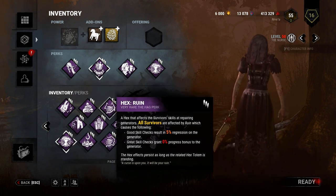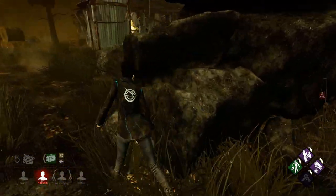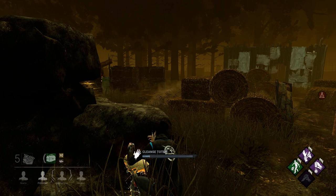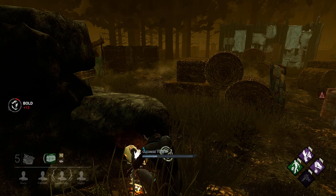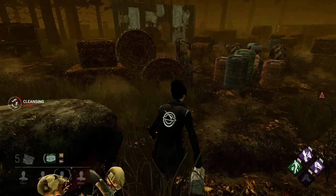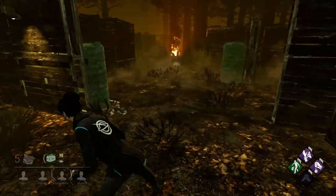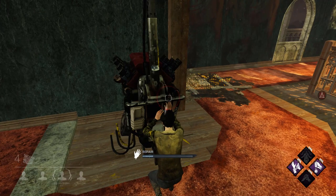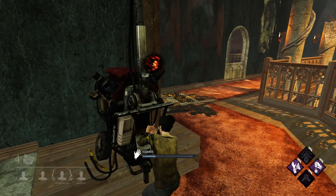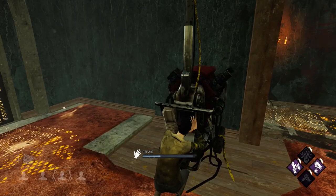Each totem only powers one hex perk. A totem that powers a perk will be lit up and looks like this. So just think of each lit totem as a different perk. Cleansing a powered hex totem will grant 1500 blood points as well as progress towards your Lightbringer Emblem. When a hex totem is cleansed, everyone is notified of its destruction and the perk powered by that totem will be deactivated for the rest of the match and cannot be brought back.